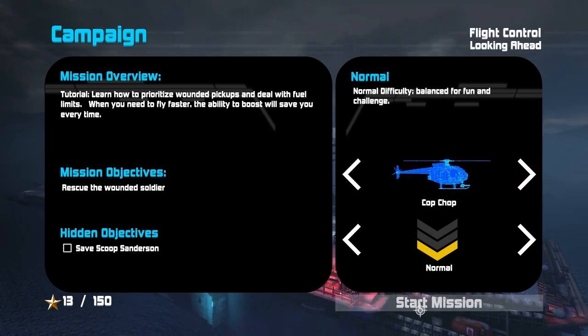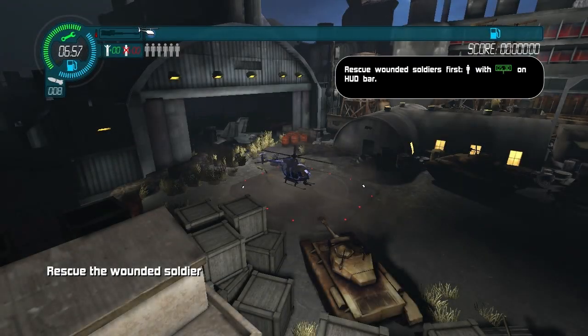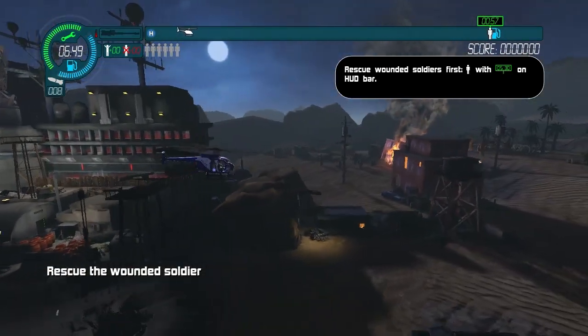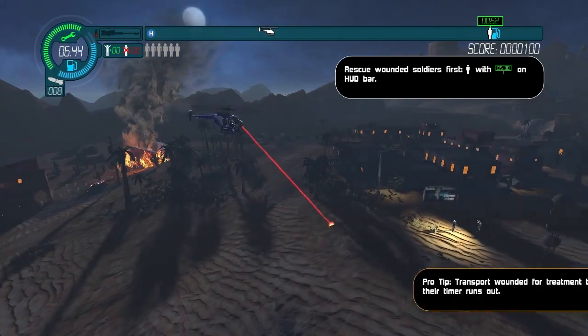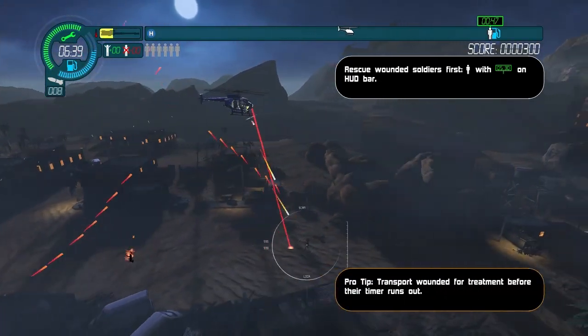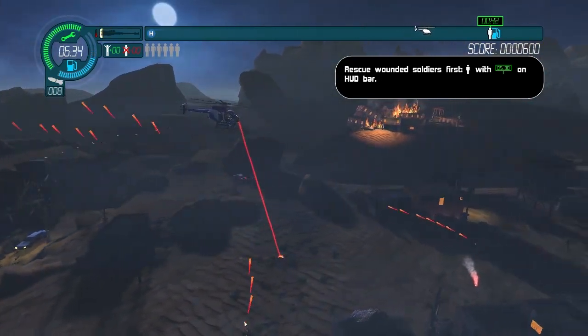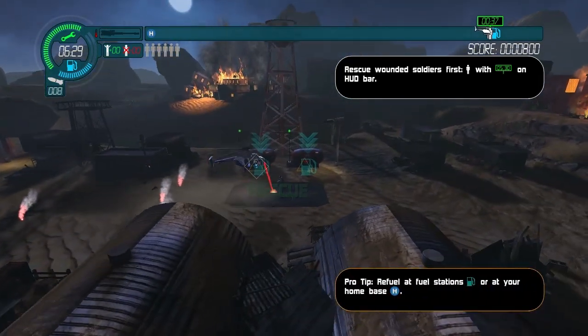All right, next mission. Here we go. It's interesting that companies consistently decide to reinvent these games. Atari's actually really bad for this — they do that all the time. Once again, I am in the police helicopter rescuing wounded soldiers. God knows why. It's introducing me to the last mechanic, which is the idea of fuel and boost. Indiscriminate slaughter — that's pretty funny. I would actually prefer if these guys never talked at all, and I think you can turn the dialogue down to zero. I would probably recommend that.